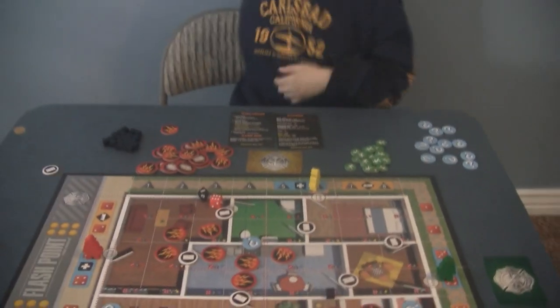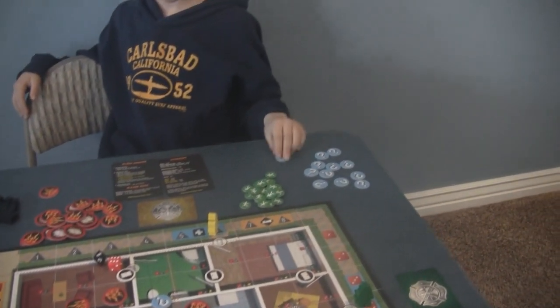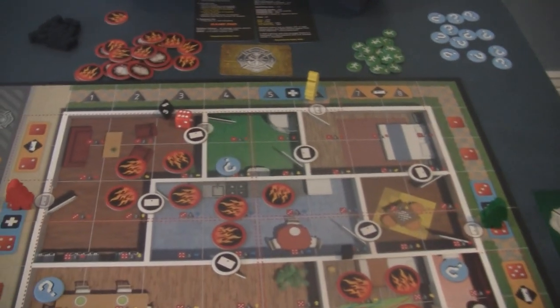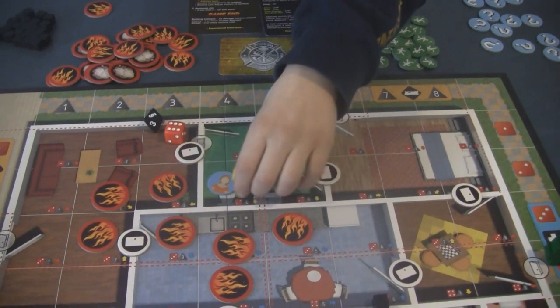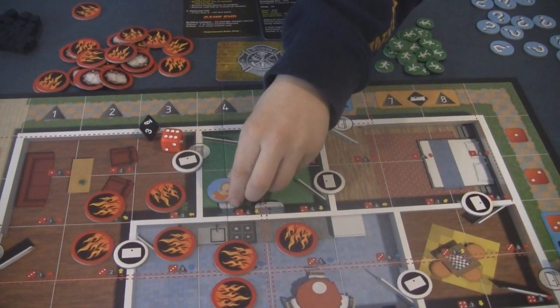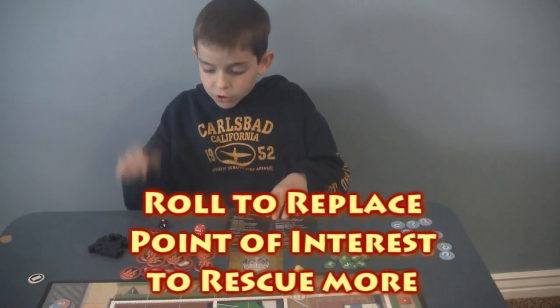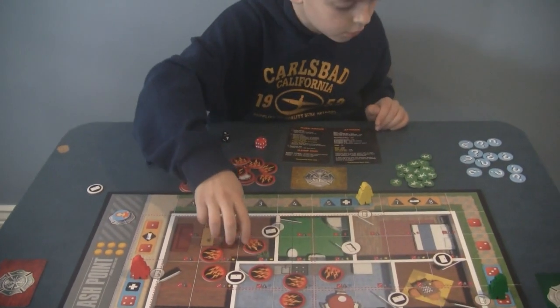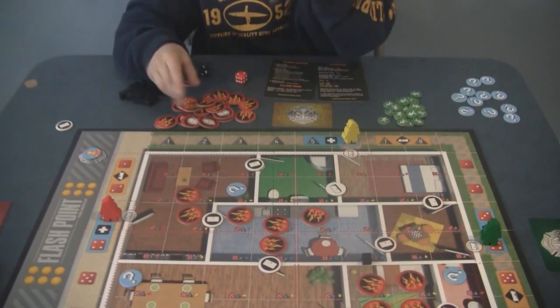What are all those blue tokens in front of you? These are points of interest — so people. There are always three on the board. When you get there and flip it over, it might be a lady, a person, and then you can rescue them. When you rescue a point of interest, fire gets removed and the token goes to safety.